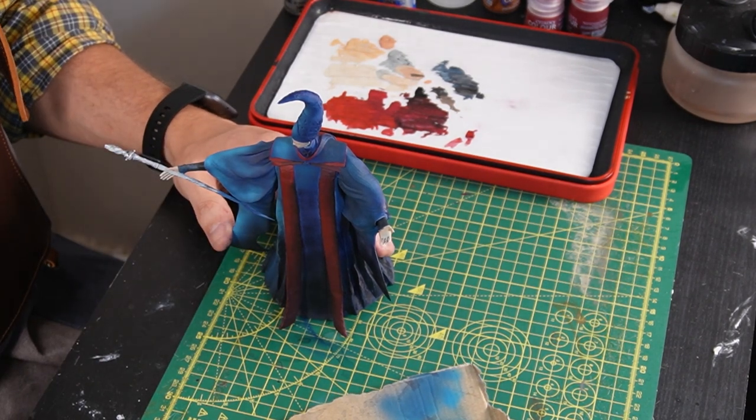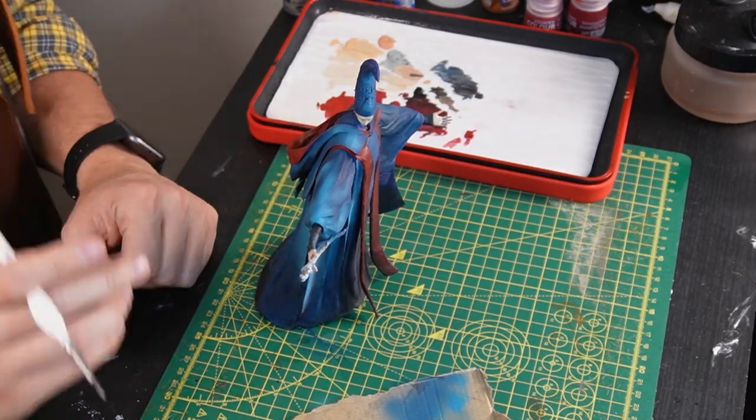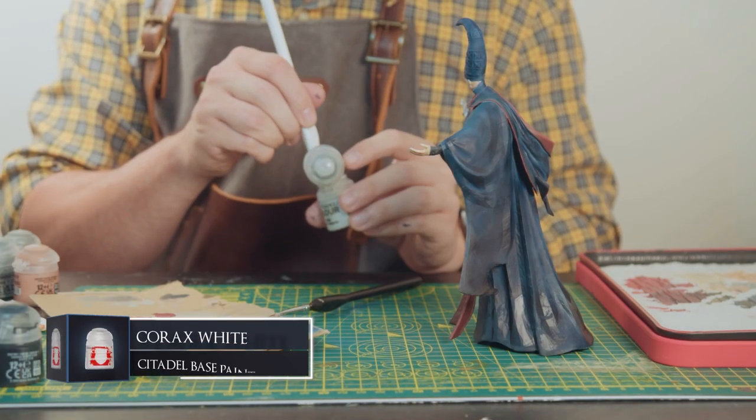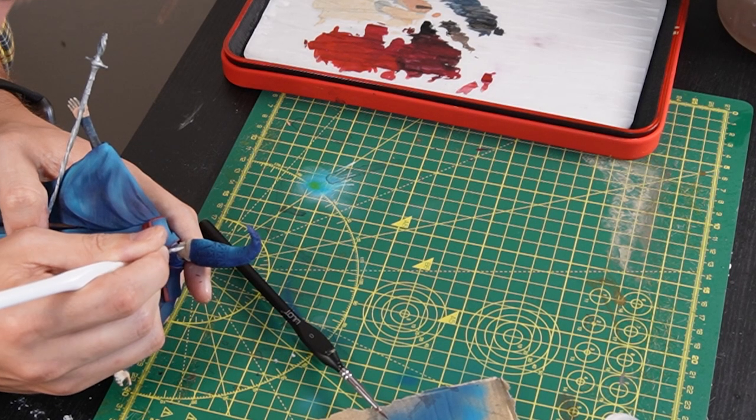Here I'm painting the staff with some Ironbreaker, as it's quite a glimmery metal. I'm also going to paint her eyes with some Corax White and fill in the pupils with some Abaddon Black. Eyes are hard, guys — I'm no master at them and they can end up looking a bit funky.